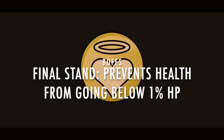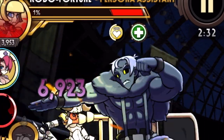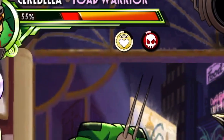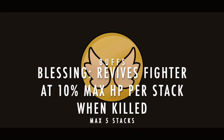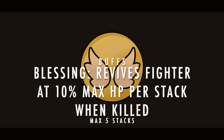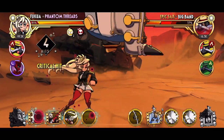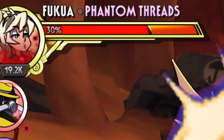Final Stand keeps a fighter's minimum HP at 1 for as long as the buff remains active. This prevents not only fatal hits, but also any condition that can reduce a fighter's HP to zero like Doom. Next we have Blessing, which is represented by wings on a yellow background. When a fighter with Blessing is struck by a fatal hit, they revive with 10% of their max HP per stack. Just like Final Stand, Doom counts as a fatal hit. Note that unlike Evasion, all active stacks are consumed at once. Three stacks of Blessing results in a revival at 30% health.